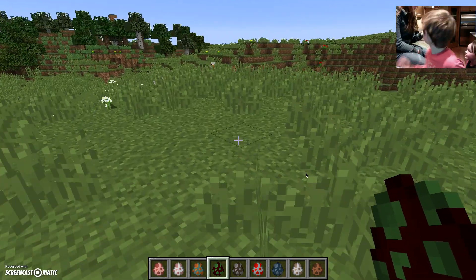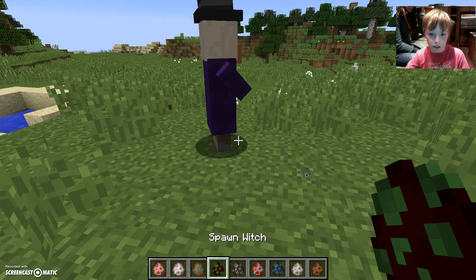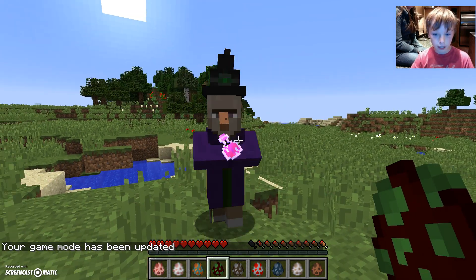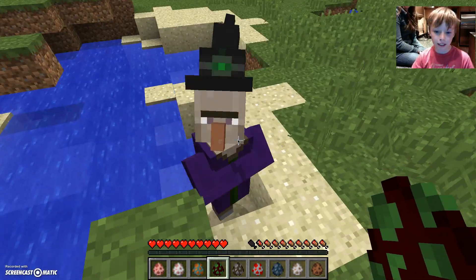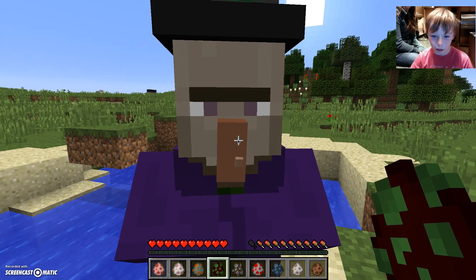Next we have the witch, which will throw potions at you if you're in survival mode. She has a little thing on her nose and she throws potions at you.